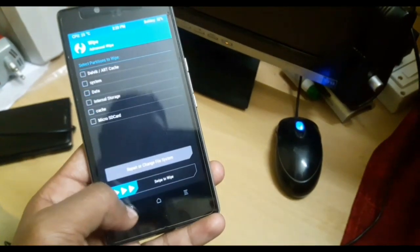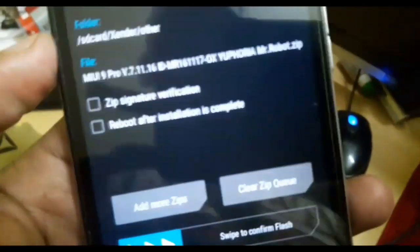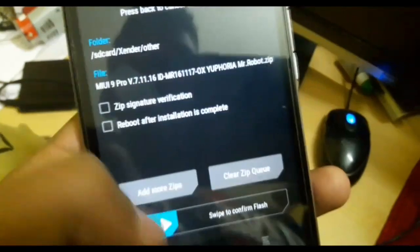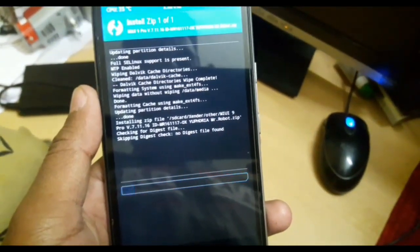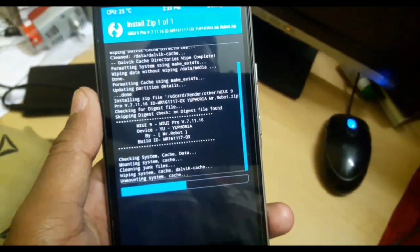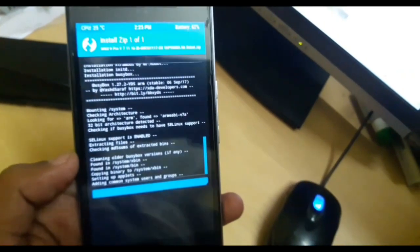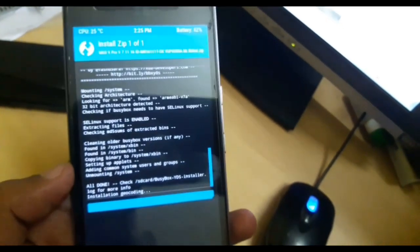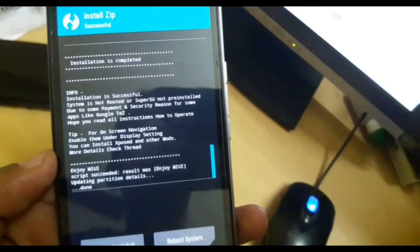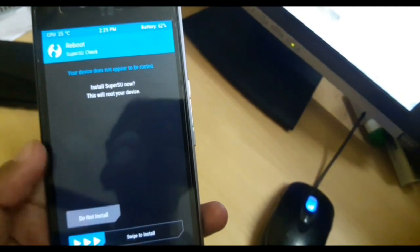Then go back and install the ROM. So here you can see this is ROM 7.11.16, the latest one. So now just swipe to confirm. As you can see, the ROM was already flashed — now just hit reboot system.